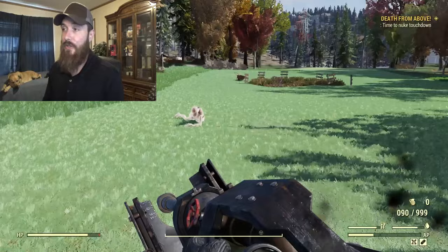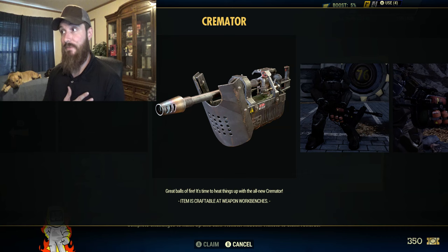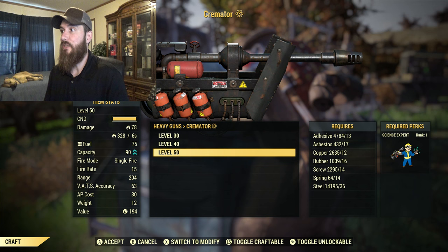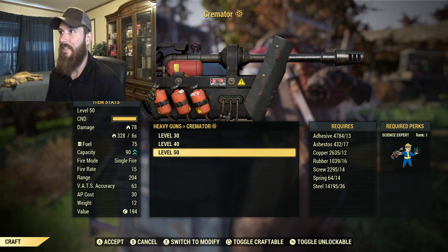To earn the Cremator, you have to reach rank 22 in the scoreboard, which is pretty far in but definitely worth it. It's going to require 55 tickets, so keep that in mind. But once you unlock it you'll be able to craft it at a workbench — it requires Science Expert rank one, 13 adhesive, 17 asbestos, 12 copper, 16 rubber, 14 screws, 14 springs, and 36 steel.